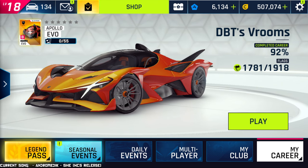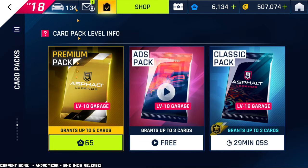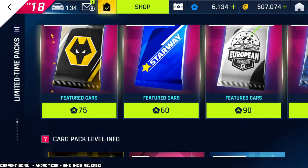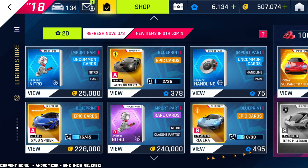The very first thing we need to talk about is one term I'm going to be using throughout this video, and that is the Legend Store. The Legend Store refers to this specific section of the shop. Everything else has different names — limited time packs, card packs, special offers — but when I say Legend Store, I'm talking specifically about this section where you can buy blueprints for credits or for tokens. Don't buy them for tokens, ever.